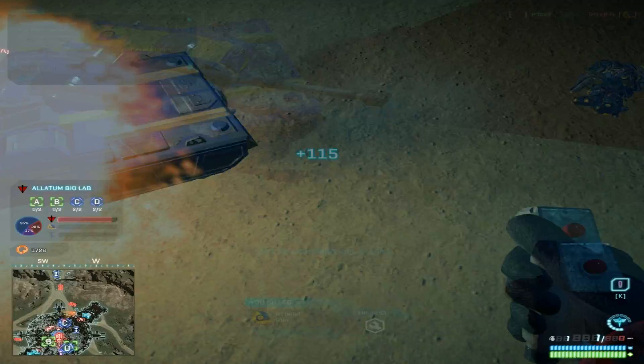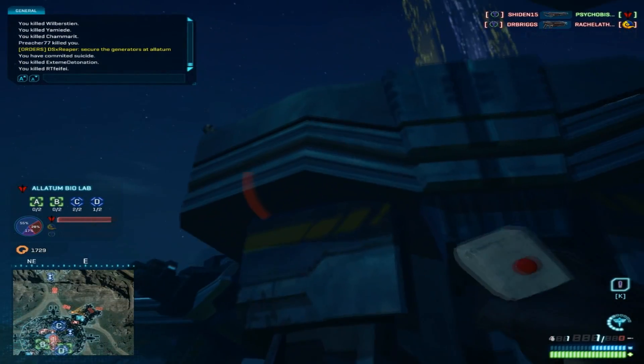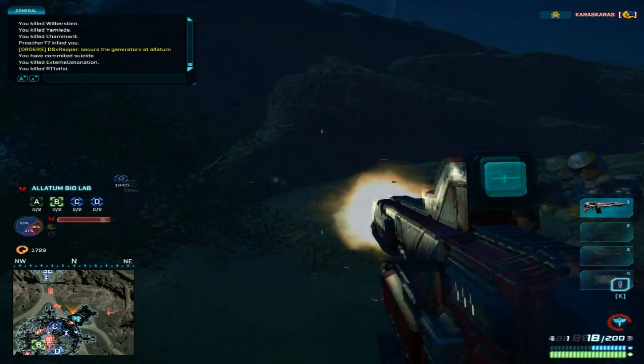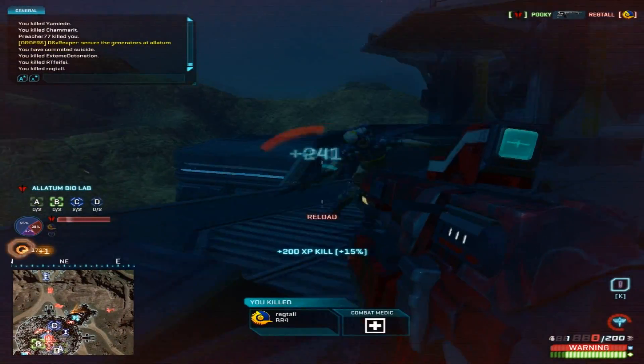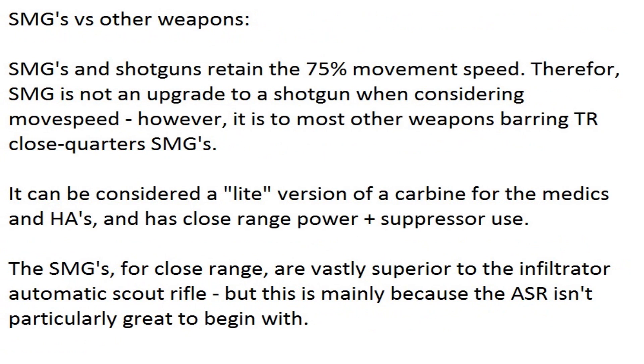If you tack on softpoint ammo, you're probably looking at being able to maintain your damage where the now-buffed shotguns will begin to fall off. Still, you are being out-DPSed, and softpoints seem to have damage fall-off when the range becomes too long. There will be scenarios where an enemy is just out of range enough where an SMG will be more useful, but the SMG is more of a side-grade — a little extra medium-range engagement power for a little less close-range superiority, similar to the concept of using slug ammo on a shotgun. That and the option of using a suppressor, where shotguns cannot. Shotguns also retain the 75% aimed-down-sights movement speed, so they and SMGs are equal in that regard.